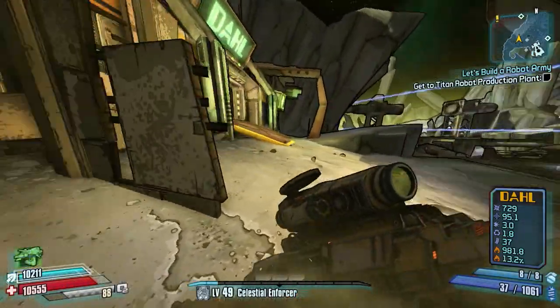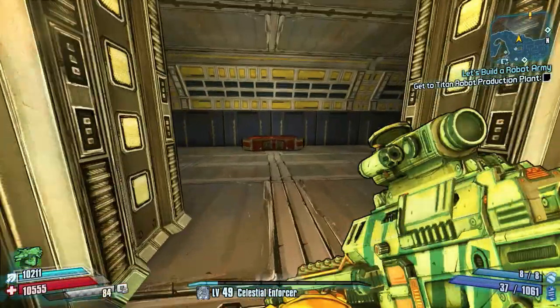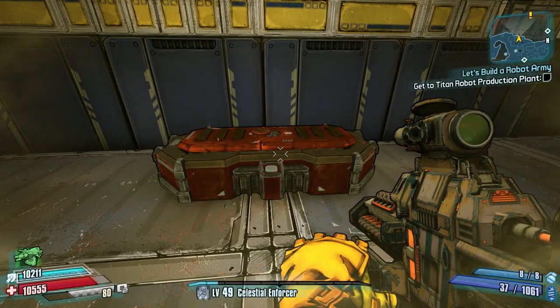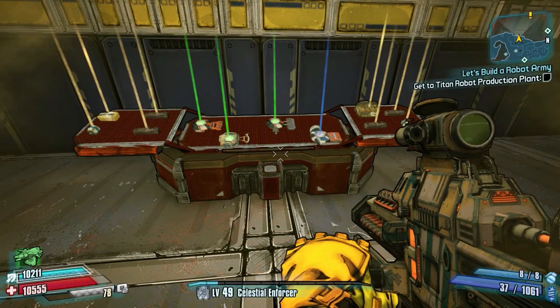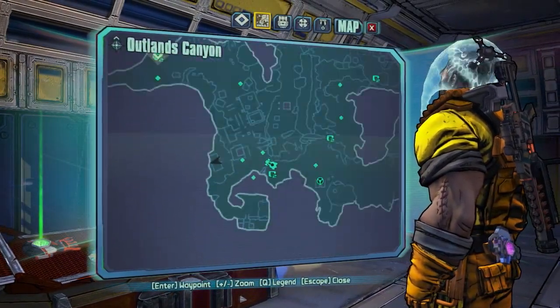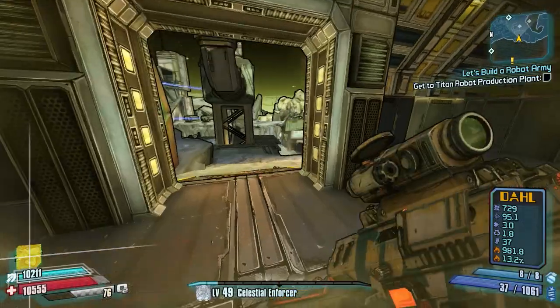Next we're going into the actual building — the force field is obviously down now. In here you've got a moon chest right in front of you as you come in; it's the only thing in this room so it's pretty easy to find. There it is on the map.